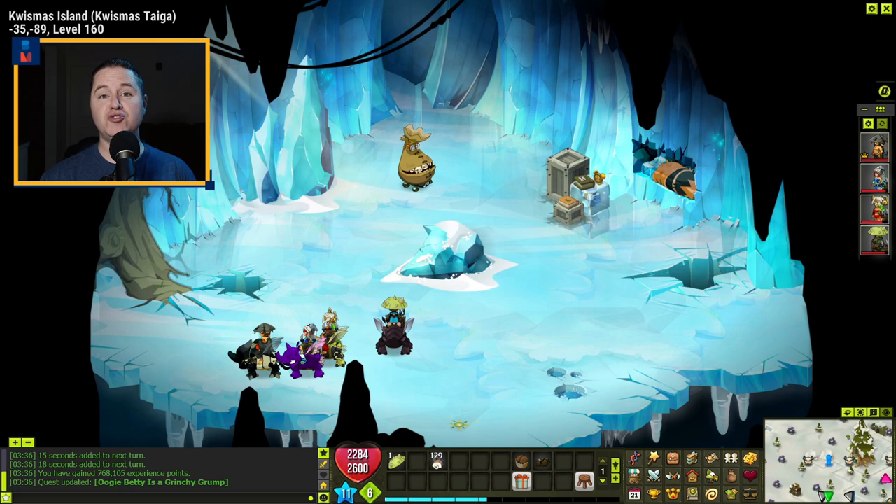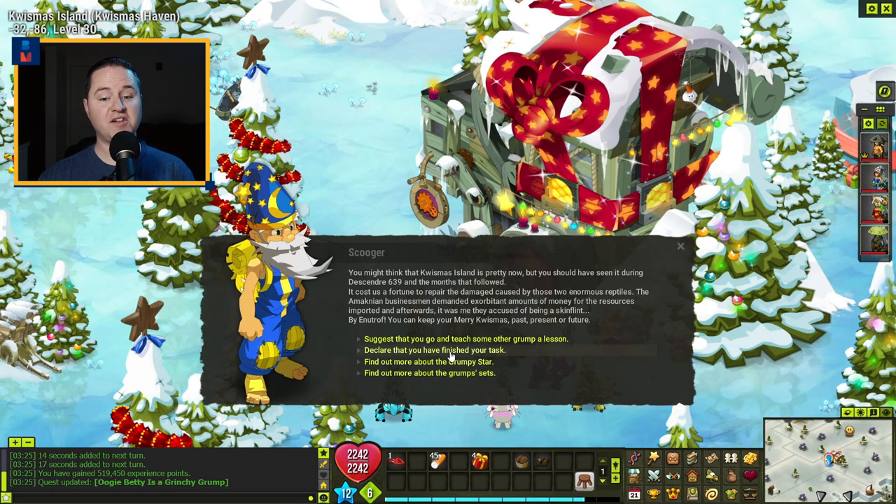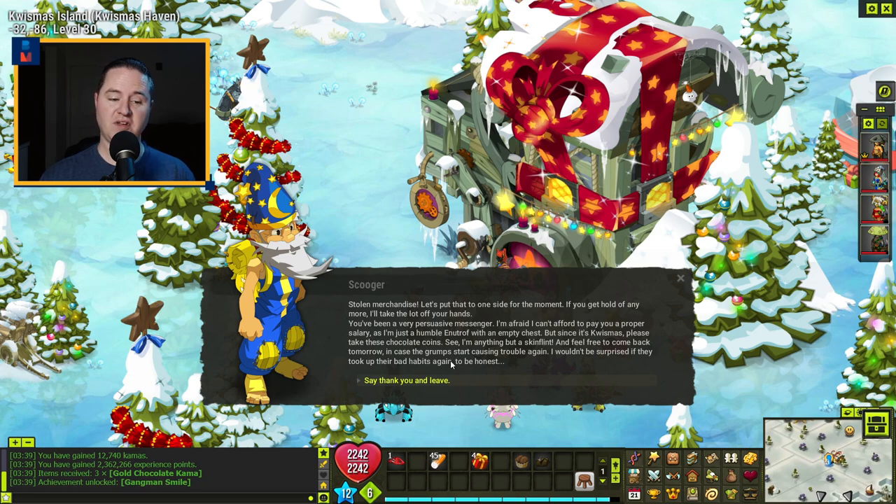Go back down and talk to Scooger to turn in this quest. Declare the task is finished — and there we go. We've now finished all four of the Christmas lairs. Now all you've got to do is make sure you get that loot bag seven times and you'll get the Grumpy Star.